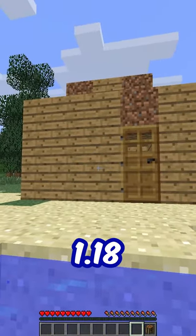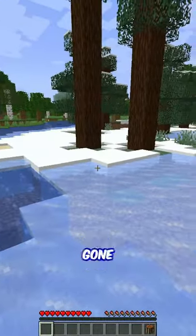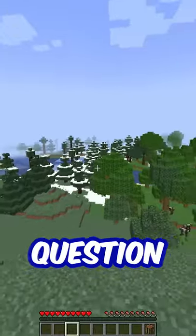Let's go into 1.18. Our world is converting. Let's see if it works. And this looks a little different. It seems that the house that we had before is gone because the biome has changed a bit. We still have the crafting table in our inventory though, but the world has definitely changed. I think that answers the question.